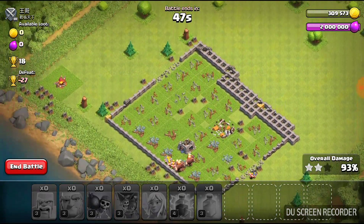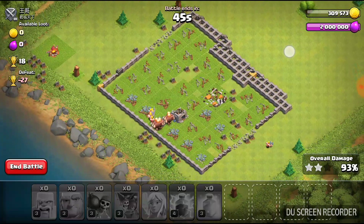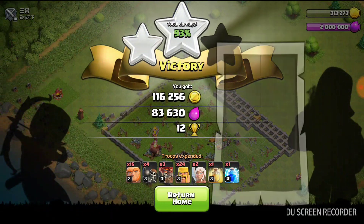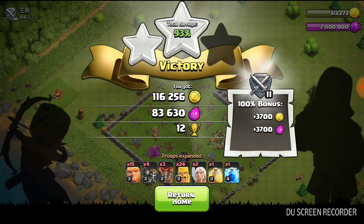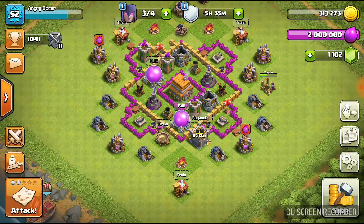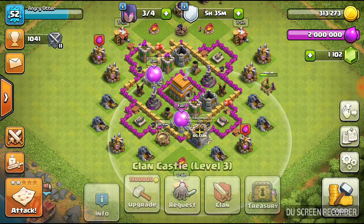Yeah, it looks like we're not going to be able to do this one. Two guys going off to do one, everybody else is kind of going the same. We're just going to go ahead and end it. Victory — get 12 cups, 3,700 for the bonus. She gave us a 100% bonus. I don't know why it quite did that, but that's okay. Two stars toward our max five.